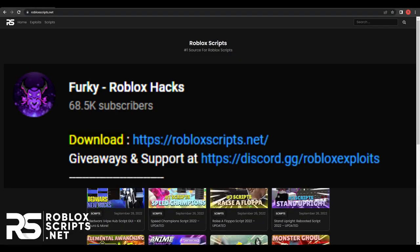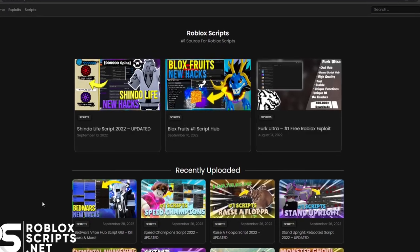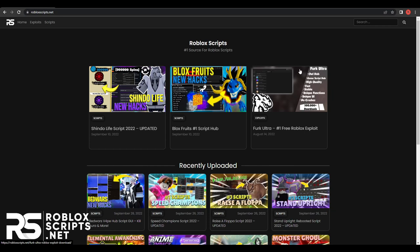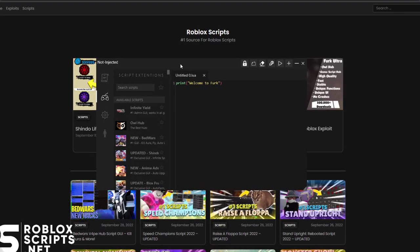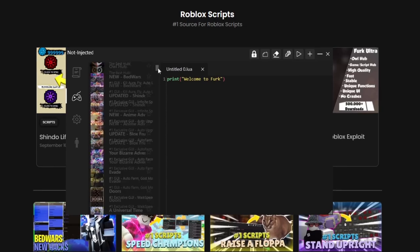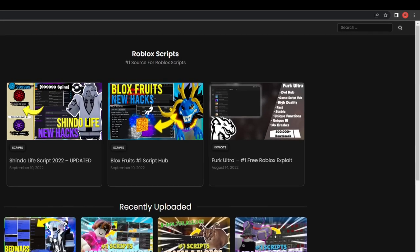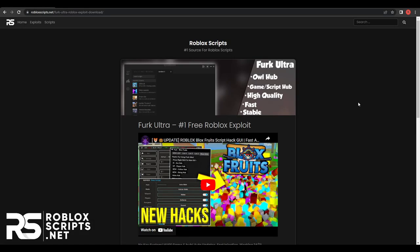To download the script, go to the first link in the description, or just search up robloxscripts.net on your browser and you'll see this page. There are two ways to get the script. The first way is to download Ferg Ultra, the exploit on screen right now, as it has all the website scripts built into the app. You can find Ferg Ultra on the top right, and if you want to start, just go all the way down and you will see a red download button.